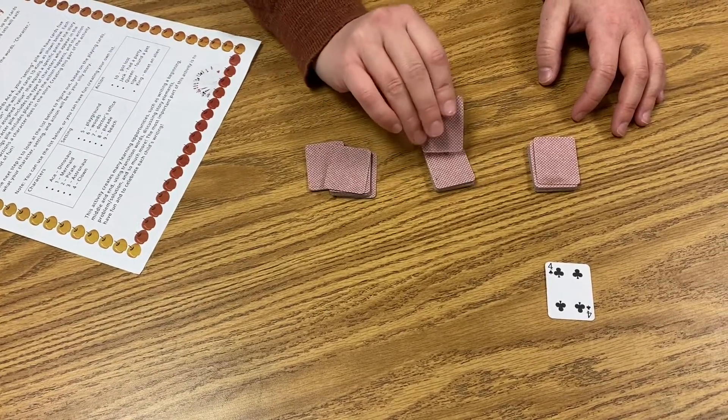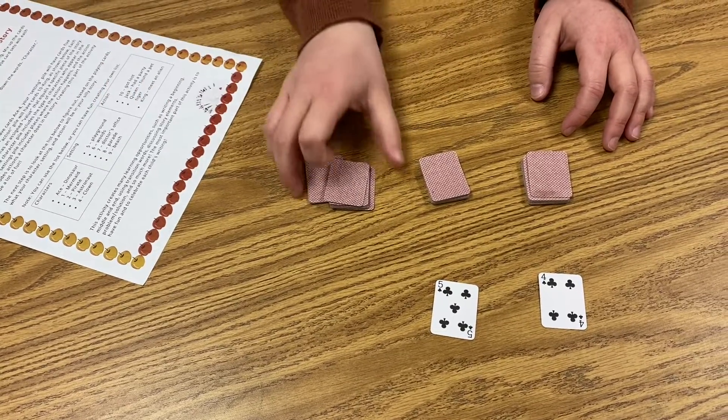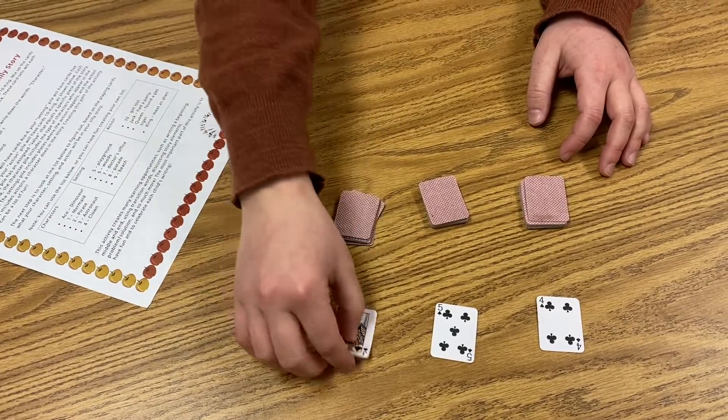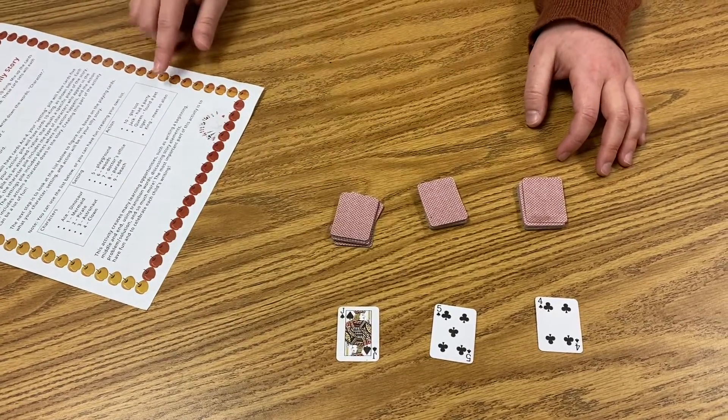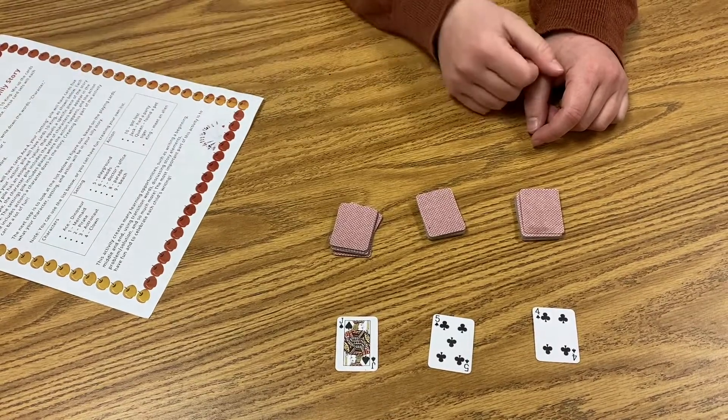Your next pile, five through nine, you might pull a card and get a five, which would tell you that your setting is going to be on a playground. And your last pile, ten through king, you'll pull and you might get a jack, which would tell you that your clown on a playground is going to have a party.